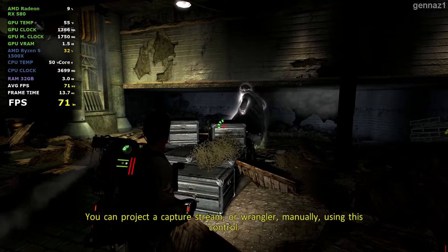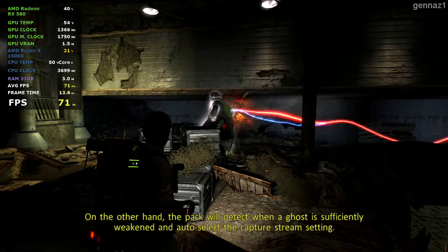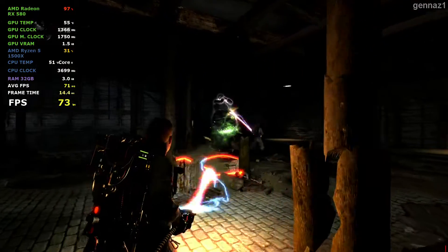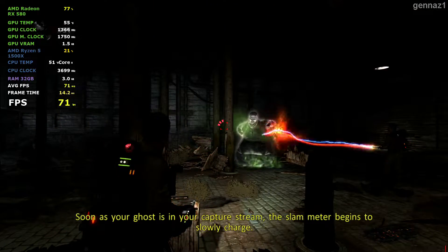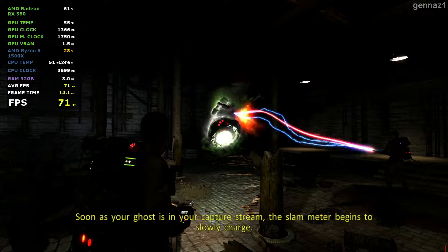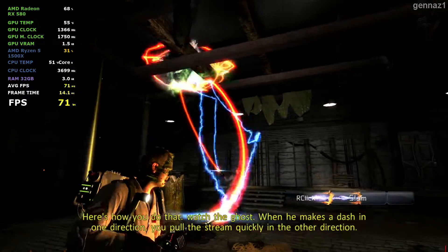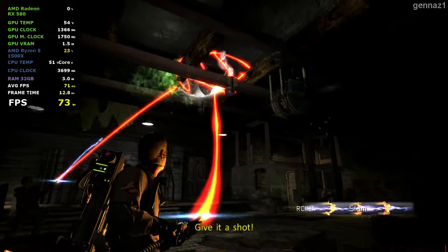You can project the Capture Stream or Wrangler manually using this control. On the other hand, the pack will detect when a ghost is sufficiently weakened and auto-select the Capture Stream setting. Get in there and throw a Capture Stream on that tub of food! Fantastic, you've got it! As soon as your ghost is in your Capture Stream, the Slam Meter begins to slowly charge. If you want to accelerate the Slam Meter charge, you can wrangle or counter-wrangle the ghost at the end of the line. Here's how you do that: watch the ghost. When he makes a dash in one direction, you pull the stream quickly in the other. Give it a shot!